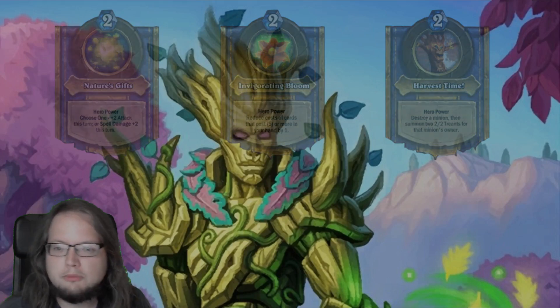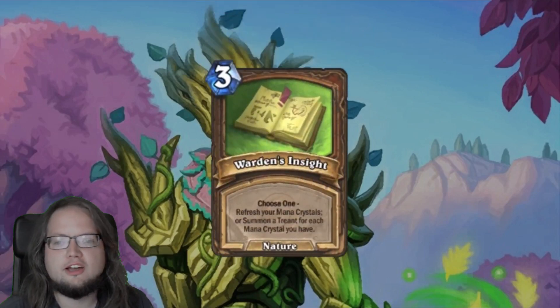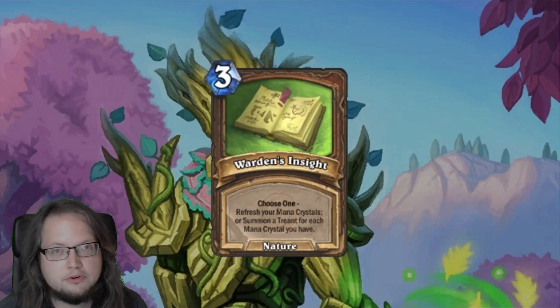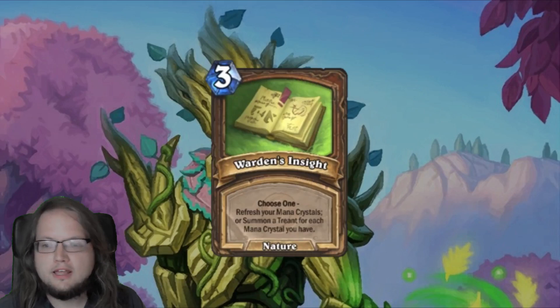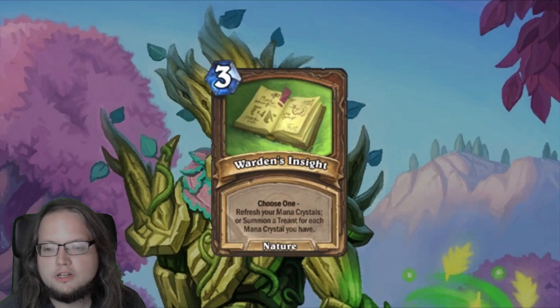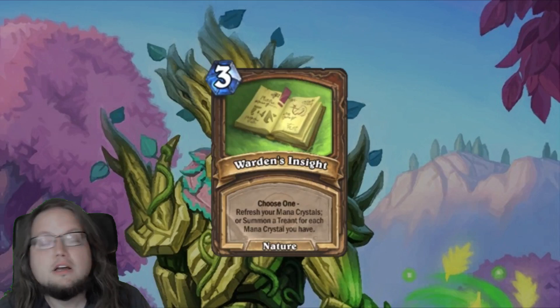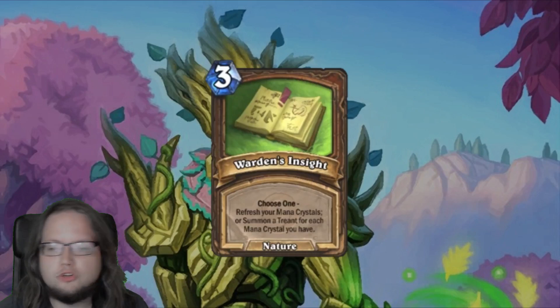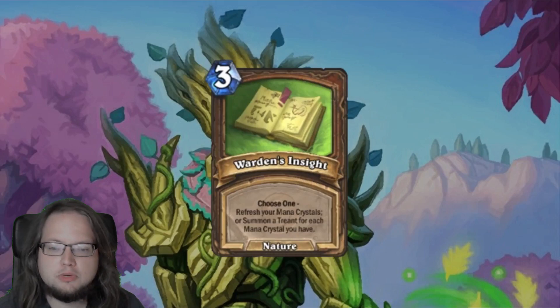Apart from these three hero powers, druid comes with an assortment of six signature treasures. The first is Warden's Insight — a three-mana nature spell with choose one: refresh your mana crystals, or summon a Treant for each mana crystal you have. This has many applications and is very powerful, except on turn three — don't use it there. Most frequently it is used to generate giant boards for token druid, but it can also be used to gain up to seven mana for a big swing turn or to set up some sort of OTK.